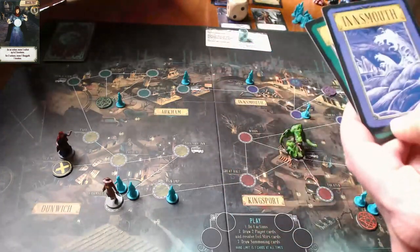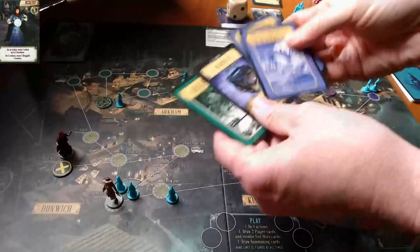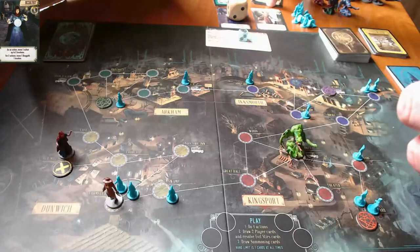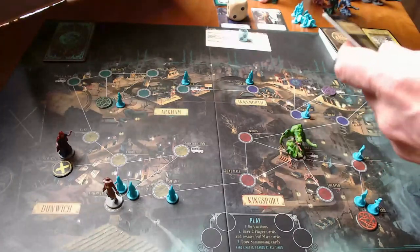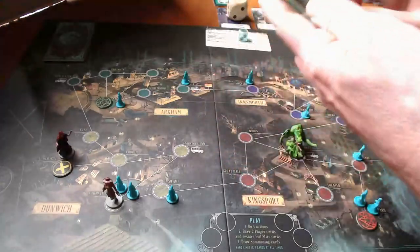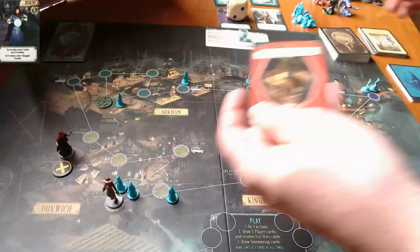She's going to draw back up. She's got an Arkham and an Innsmouth, so that's feeling pretty good. She's got two Innsmouth and one Arkham. Our hunter has, I think, three Arkhams. She could get the hunter her Arkham card - that would probably be good - but first she has to draw from the summoning deck.